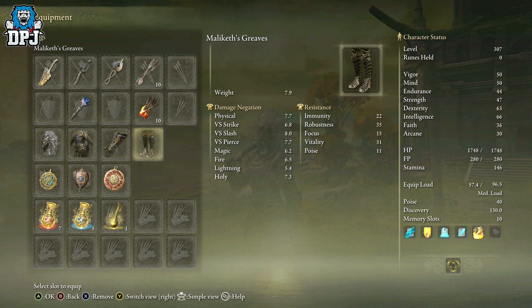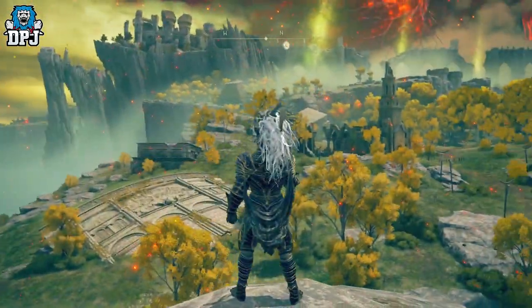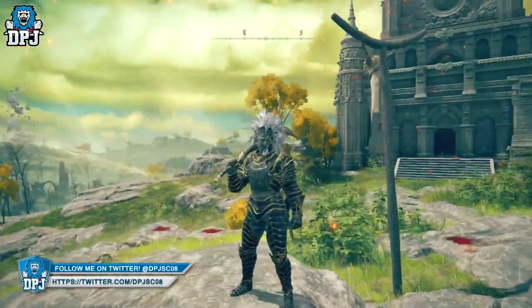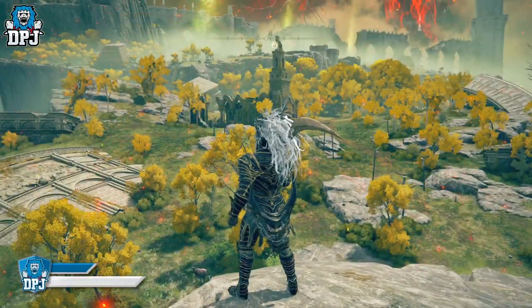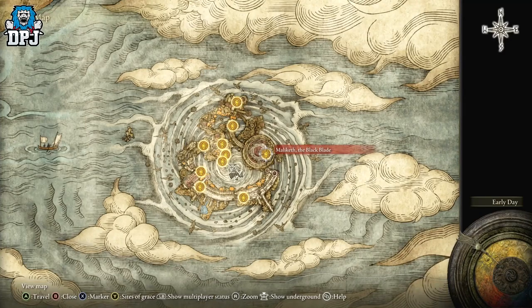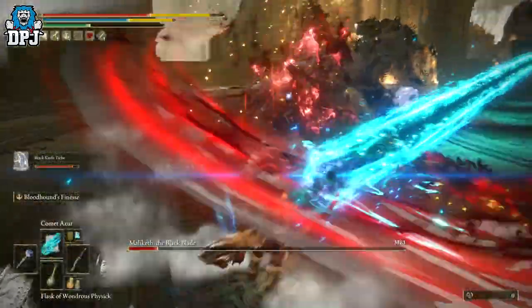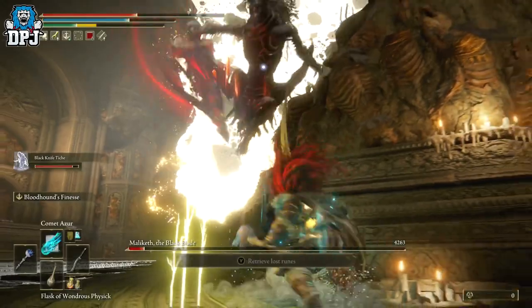The Malekith armor set is awarded for defeating the endgame boss Malekith the Black Blade, and you'll see gameplay of that on screen now. He is an endgame boss located within the Dragon Temple. I'm not going to go into too much detail about what happens here, but once you take him out, things definitely change — especially for me.